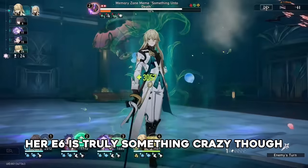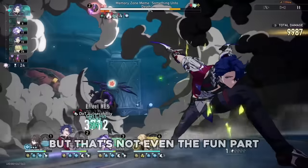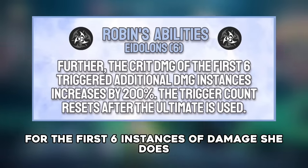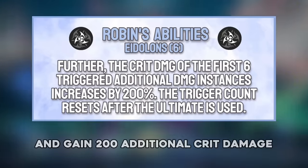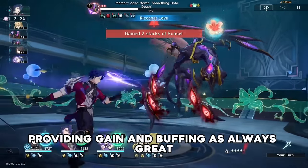Her E6 is truly something crazy though. First of all, it increases resistance penetration by 20%, but that's not even the fun part. Robin has an ultimate similar to Furina's from Genshin Impact — for the first 6 instances of damage she does, they basically become government-licensed nukes and gain 200 additional crit damage. This is a really fun E6, and providing damage gain and buffing is always great.